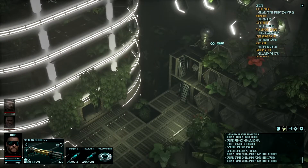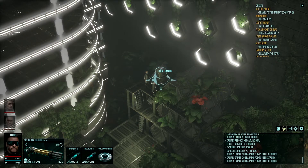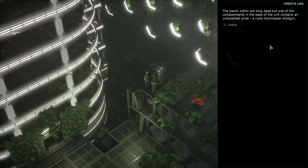Let's sit back here and see what this was. A high-tech network of CEA globes — controlled environment agriculture. Each globe is designed to act as a contained microbiome, simulating countless combinations of nutrients, acidity or alkalinity in the soil, temperature, and fungi. Plants require fungi in the soil to survive, so developing fungal strains that would flourish under alien conditions was equally important as cultivating hardy plants. The plants within are long dead, but one of the compartments in the base of the unit contains an unexpected surprise: a rusty Doomsayer shotgun.